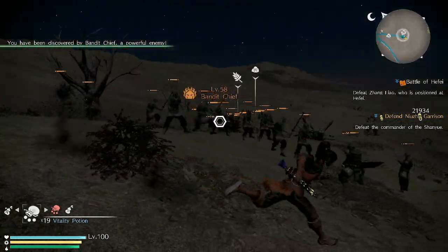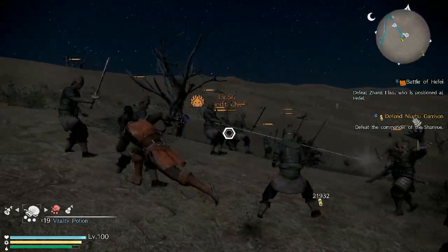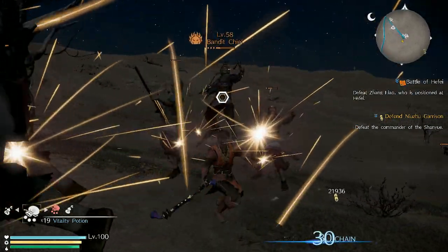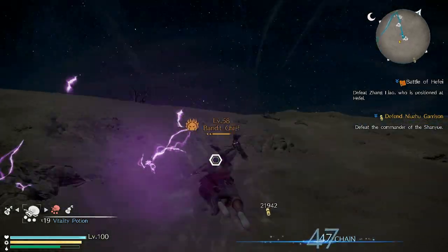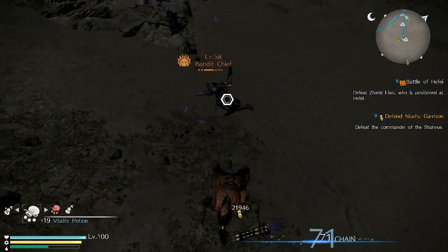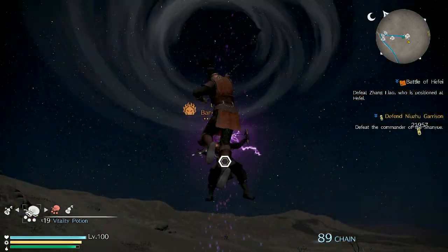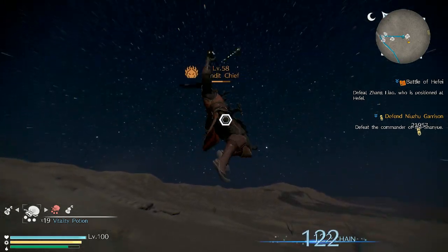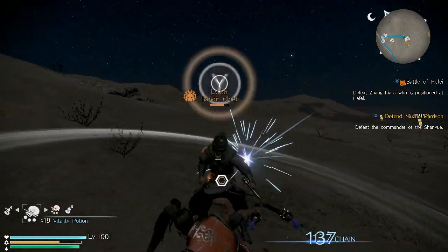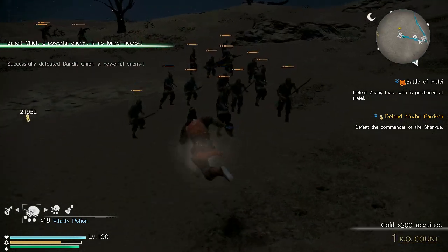Let's get this guy to do a counter. You get more counter prompts than you did when this game came out, but sometimes it's still pretty stingy. There we go — got dollar store Witch Time right here. So that's how the Witch Time works. Let me see if I can get the Guard Break to work as well.